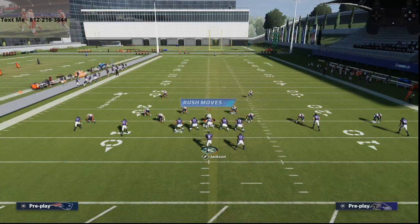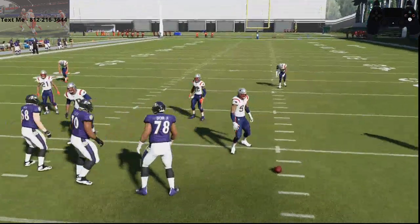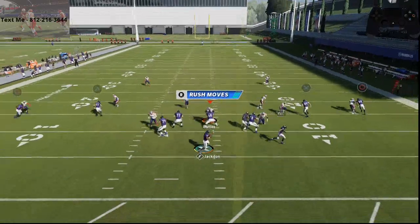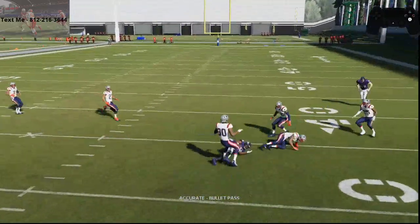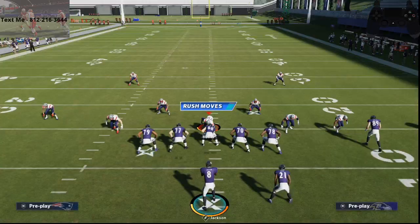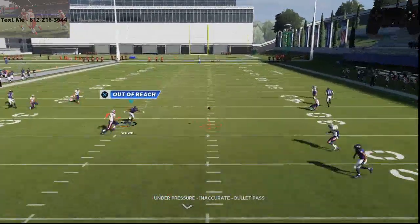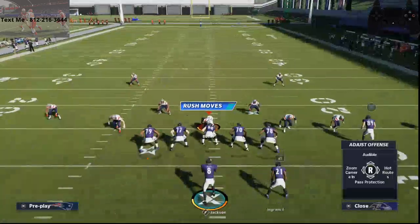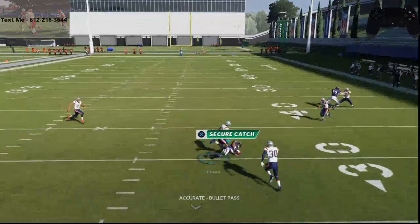Let me show you another route you can use this on. You can use this on anything — it doesn't just have to be streaks. Streaks are the easiest way to show it to you. You'll see how I swerve him — I go inside up, inside in. Basically what I'm doing is swerving him toward the defender and then toward the ball, toward the defender, then toward the ball. On this zone coverage, I have inside position, so I'm going to swerve him out and then in. And as you see, I'm going to get that possession catch right there.